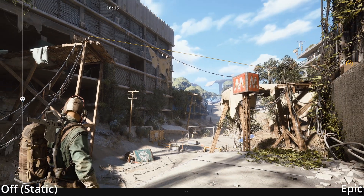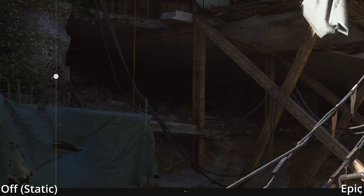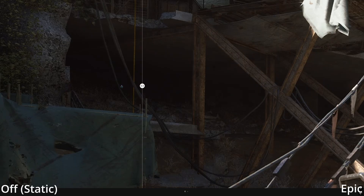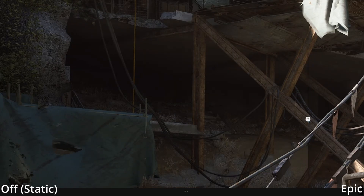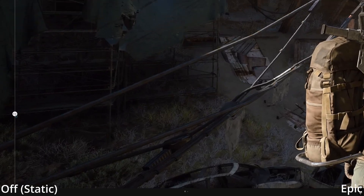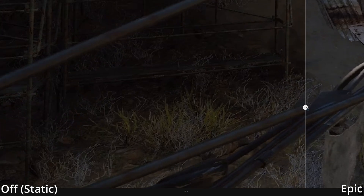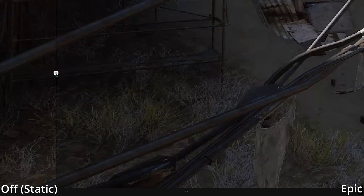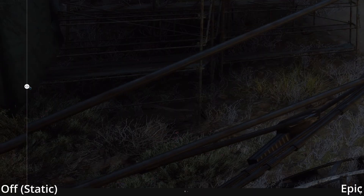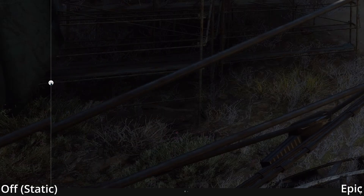However, enclosed spaces like this particular corner aren't really illuminated well. The base is lit, but the interior part gets worse compared to static GI. Same goes for this part. The right section, which is relatively easy for light rays to penetrate, benefits, while the more enclosed part isn't as accessible to single bounce rays.